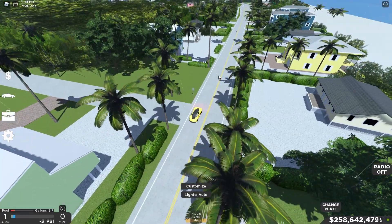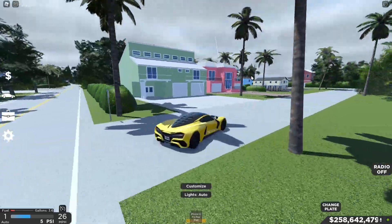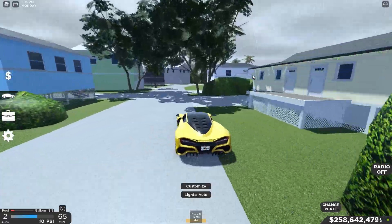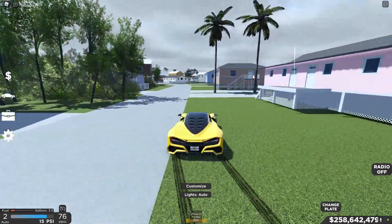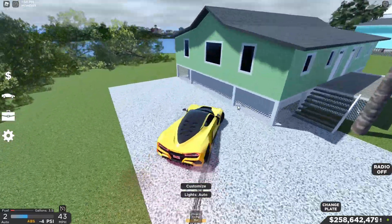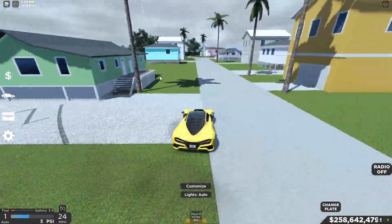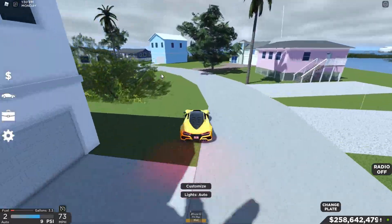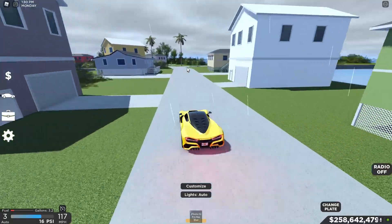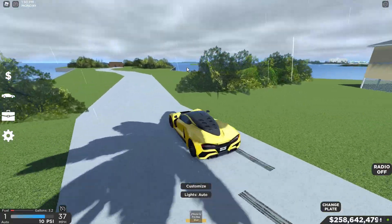So there's a green building and a pink building right there. You're just going to want to keep heading down this road. This is actually my favorite secret in the video. You're going to want to keep continuing down the road, and at this slight right turn, you're going to want to head right down there.